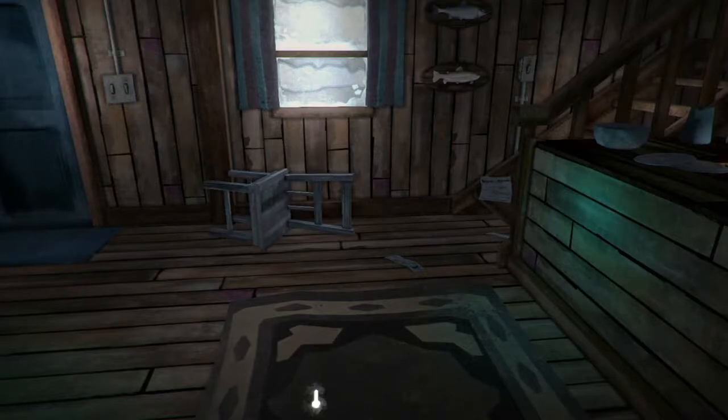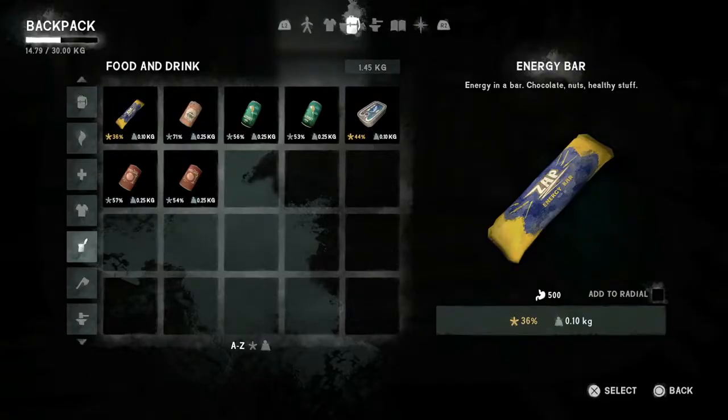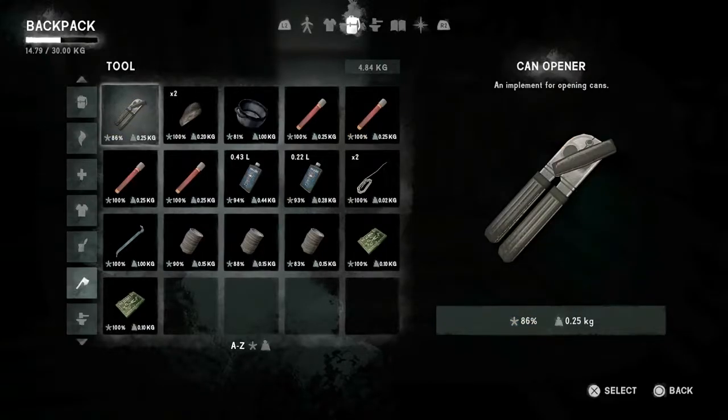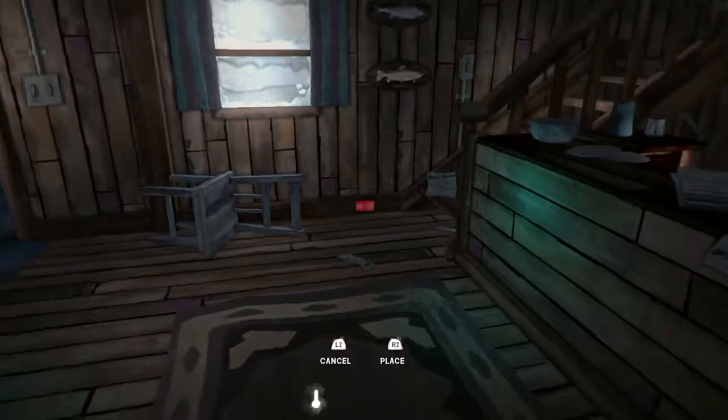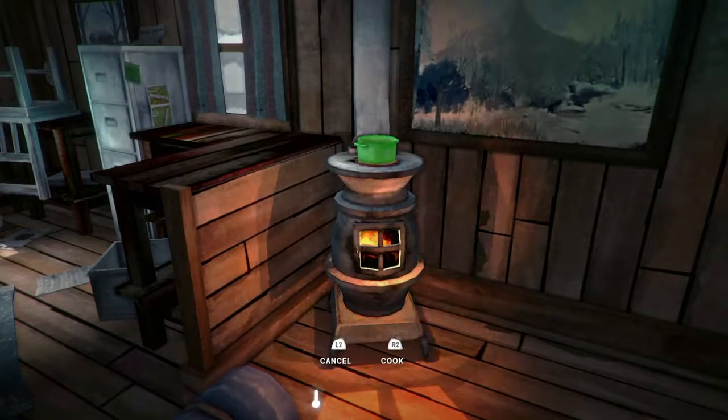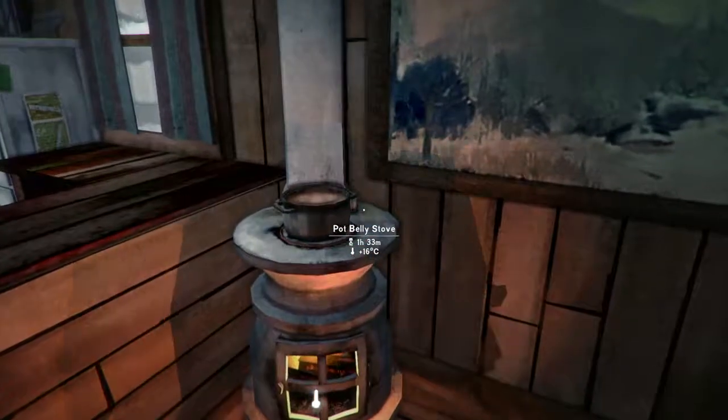If I press the triangle button to open the main menu, then go down to tools, you will see I've got a cooking pot up there and a recycled can down there. I'm going to press X on the cooking pot, then R2 to cook — and it's gone on the stove.